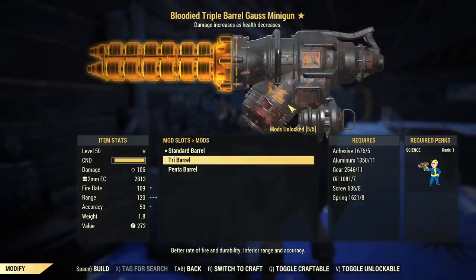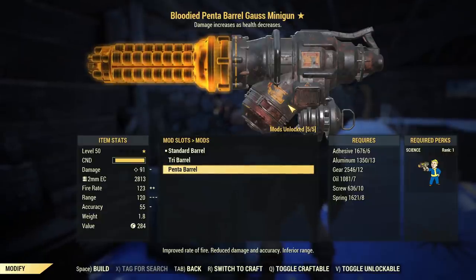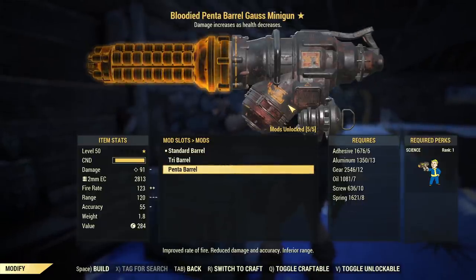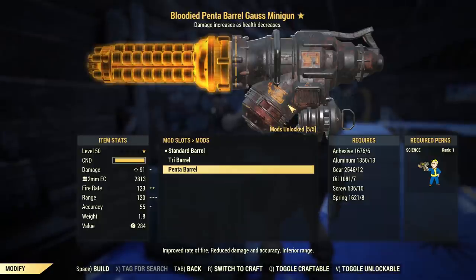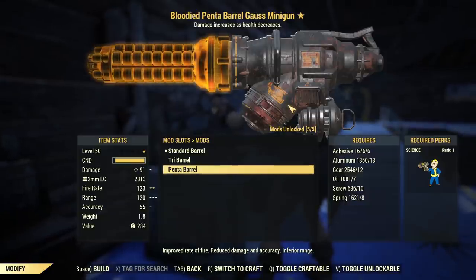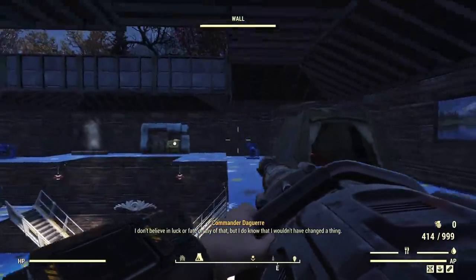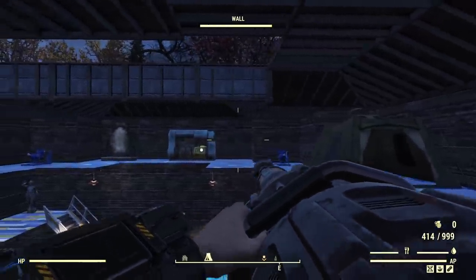Now let's look at the available modifications. For barrels, you can upgrade to Triple Barrel and Penta Barrel. The Penta Barrel actually reduces the damage; the Triple Barrel keeps the same damage but reduces accuracy and range. The Penta Barrel has better accuracy and the same range, plus a better fire rate, but the damage is so much lower that the Penta Barrel offers lower DPS than Triple Barrel. It's really crazy that Penta Barrel offers higher fire rate but lower DPS. Before adding any mods, you can see the base accuracy and the crosshair — the added crosshair is quite useful although it would be better if there were a dot in the middle.